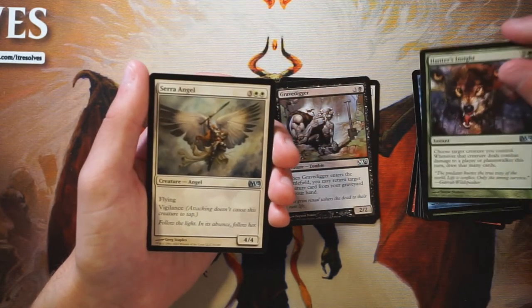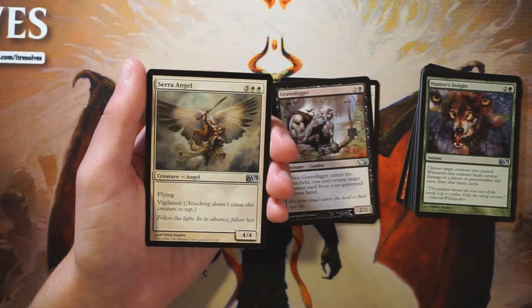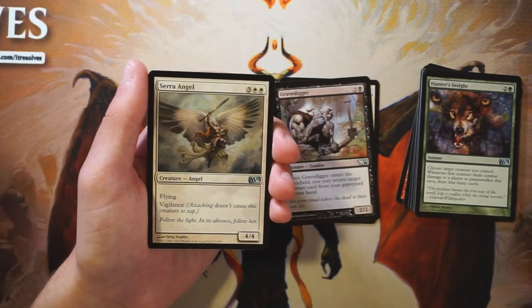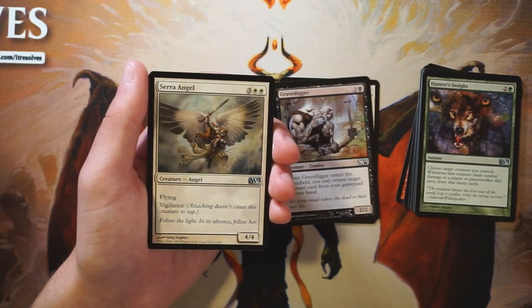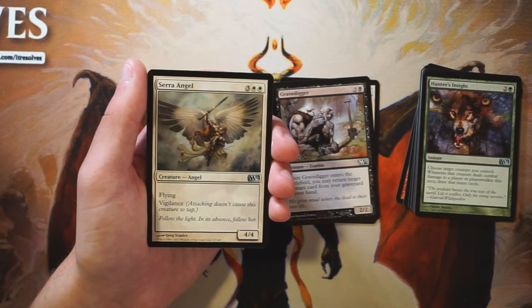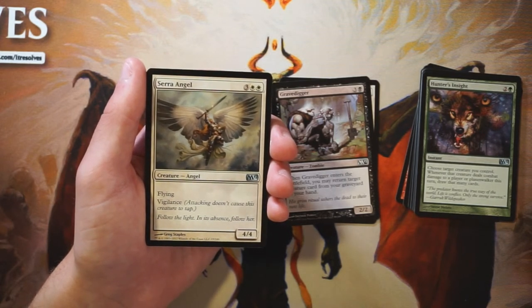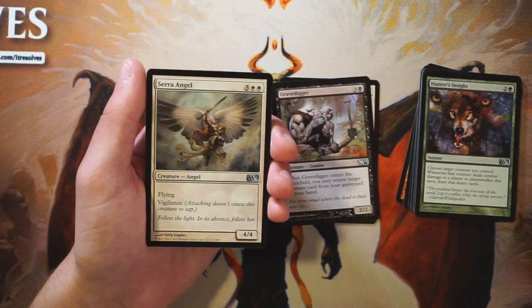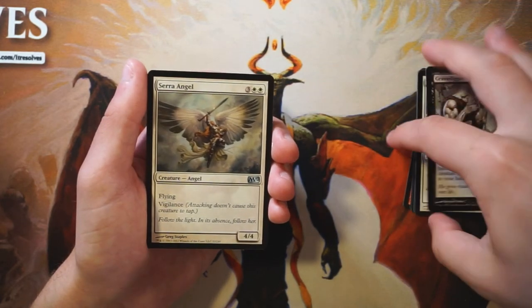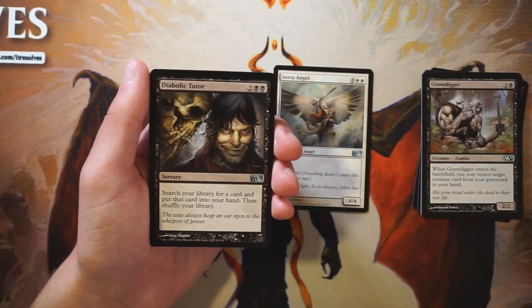Serra Angel is a 4/4 for three and two white mana with flying and vigilance. This is what you'd call a bomb in a Core Set. It's evasive with flying, and vigilance means it doesn't have to tap to attack, so you can block with it even while swinging. It's a really really good card that white decks want to see in the late game, and picking it up early is definitely smart. This is the pick so far, pretty much without a doubt.